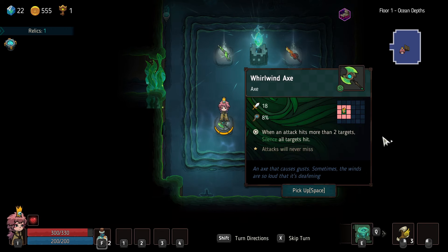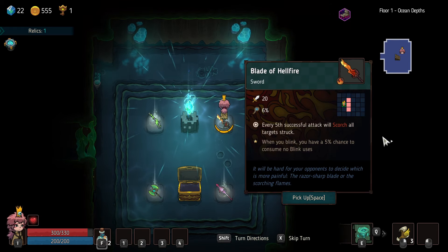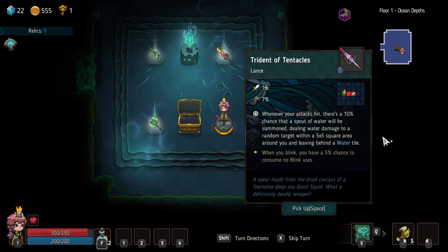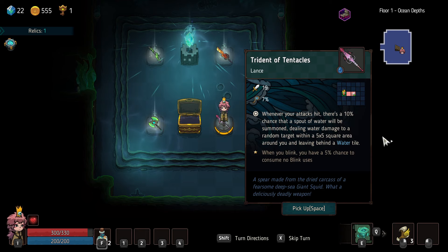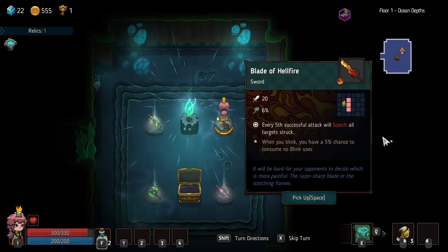Attack hits more than two targets — silence all targets hit. Attacks never miss is kind of nice, but only bosses really can dodge attacks — we've never really seen it for any minions or elites. On hit, reduce the elemental defense of your target. Every 5th successful attack will scorch all targets struck. When you blink, 5% chance to sprint. Kind of like the trident more — the scorch could be good, every 5th attack's not too many.